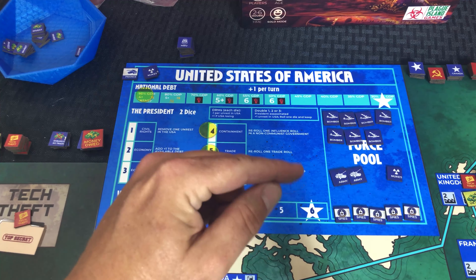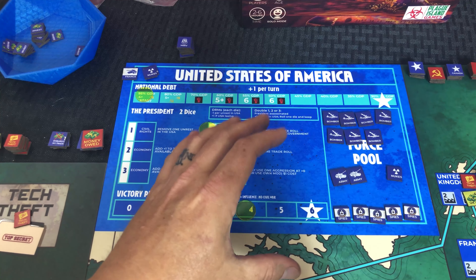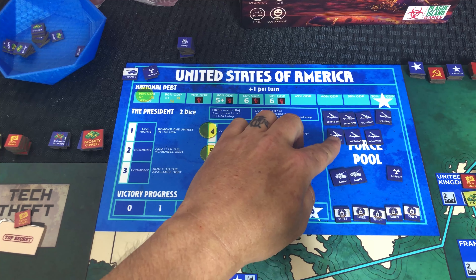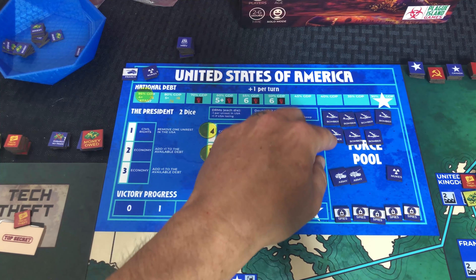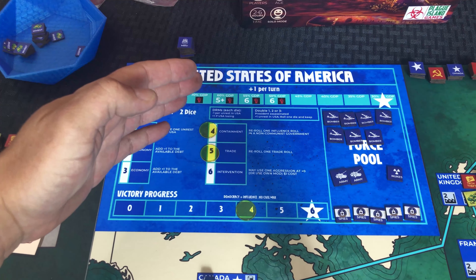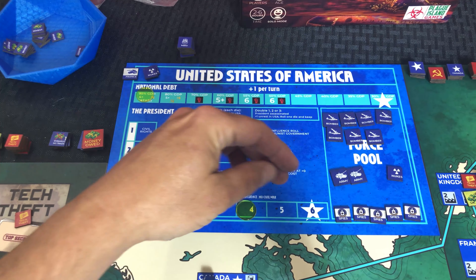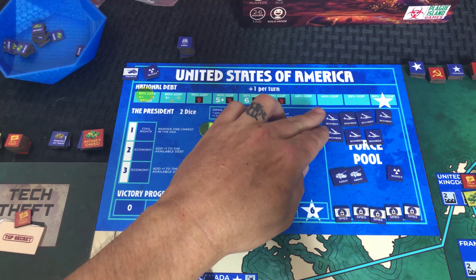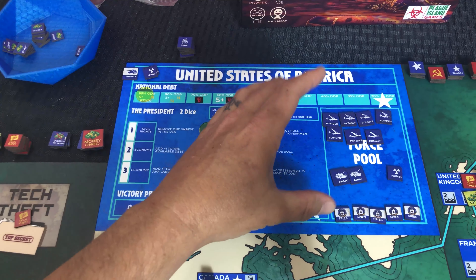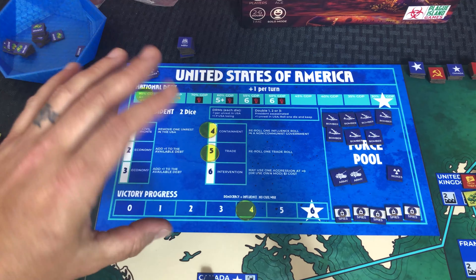Over here is the force pool — this is what it says to start off with. Don't think of this as everything that goes on the map, because only spies and armies actually go on the map. The rest — things like bombers, subs, and intercontinental ballistic missiles — are all about the mutually assured destruction of the nuclear Cold War. Those items go towards that. You're not going to place a bomber on the map somewhere; they'll be placed into the strategic holding box, and they count towards the nuclear power that you have. The more of these you have, the higher your ability to wage nuclear war, which gives you bonuses but could cause unrest.